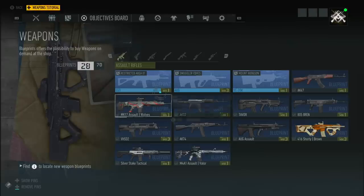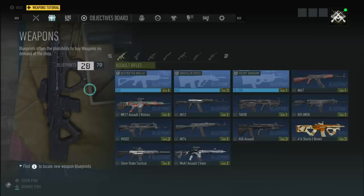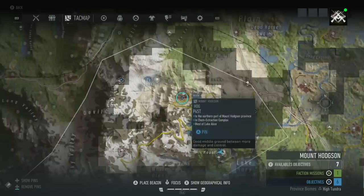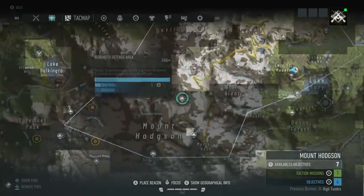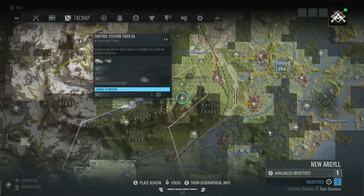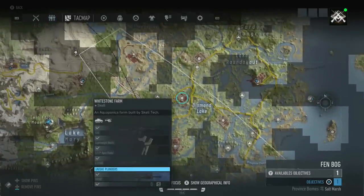Blueprints — these are all the blueprints I have unlocked. The locked ones at the top can be found by discovering enemy bases; it will pop up as a blue circle letting you know there's a blueprint there. Or you can pin them from the weapons menu on the objectives board. On the attack map, there's a P45T handgun blueprint, the M1911, and the 6P41. If you hover over a base it's going to show you the loot you can find there, including any blueprint. Just northwest of Diamond Lake you can find the blueprint for the VHSD2, which is an amazing assault rifle.